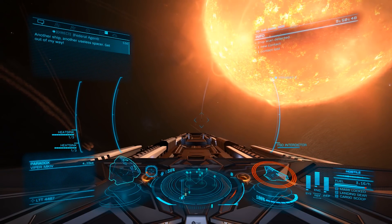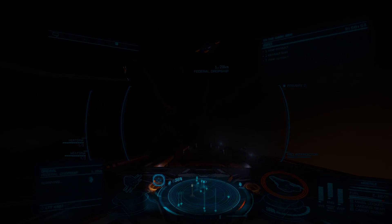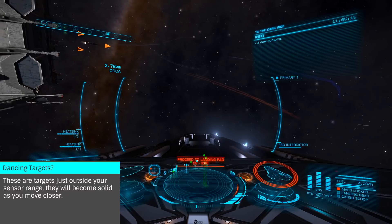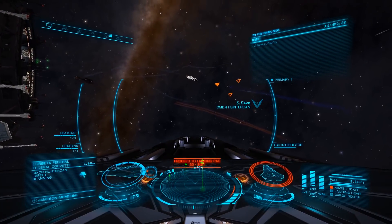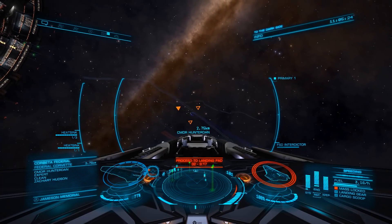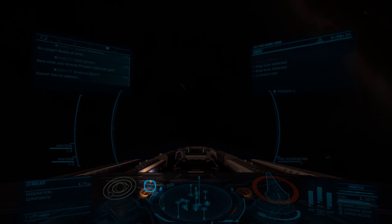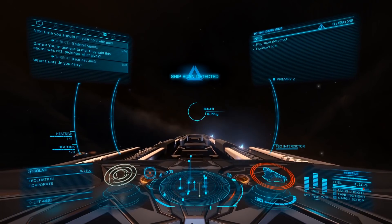Finally, in the center, we have our targeting scanner. This shows us all the bodies in the area, from ships to planets and asteroids. Using the next and previous target keybinds, we can cycle through each ship on our scanner. Solid icons are NPCs, with holo icons being human players. If you see a triangle icon, that means the player has deployed hard points; if they are in supercruise, it either means they have a discovery scanner or an interdictor. You will also see the targeting reticle to the left of the scanner, indicating the direction of the targeted body, with a holo circle indicating the object is behind you.